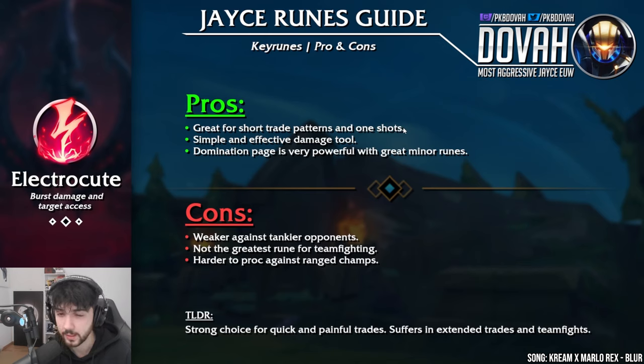If you like playing with Oracle Lens and lingering in brushes trying to one-shot people, Electrocute is the rune for you. It's very simple and effective — you go in, proc it, go out, wait for it to come off cooldown, and repeat. The Domination page offers very powerful minor runes overall. The cons: it is weaker against tankier opponents — procing Electrocute against a bruiser or tank won't do much. It's not the greatest rune for teamfighting since you proc it once and it goes on cooldown. It is also harder to proc against ranged champions. It suffers in extended trades and teamfights, so if you play against someone with Conqueror, don't let trades go too long.